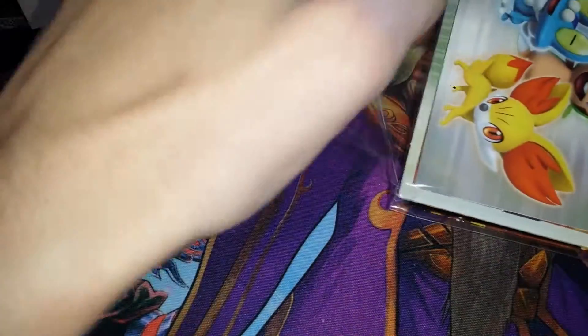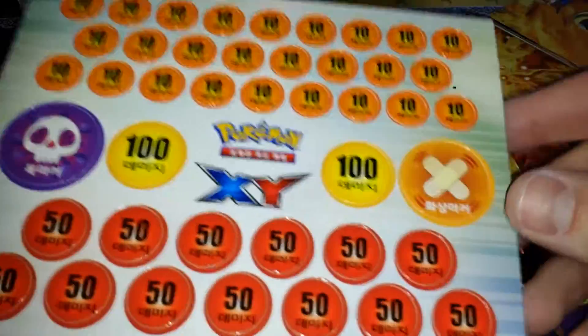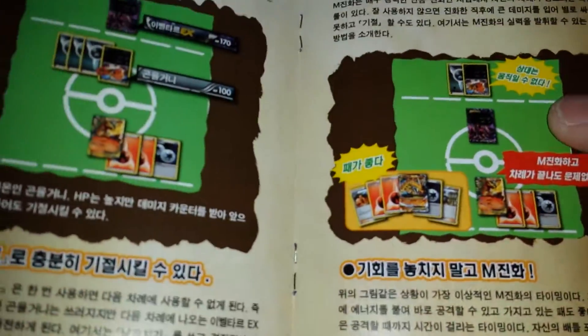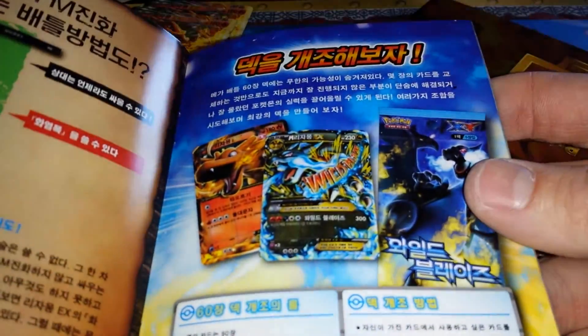I'll pop this open if anyone cares to see. Here's the rulebook, damage counters, and the play mat - it's pretty huge. What is this? I'm guessing it's strategies on using this deck. There are certain strategies you could use, that is if you can read Korean, which I'm sure you can't if you're watching this. But if you can, I salute you - let me know in the comments if you can read Korean.